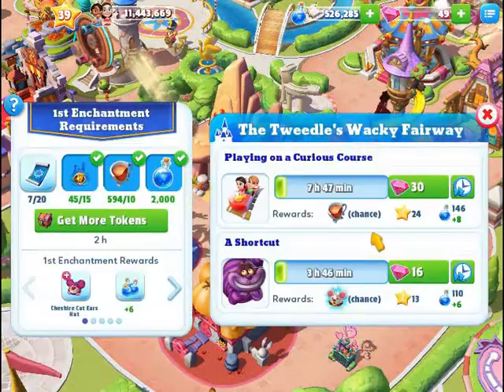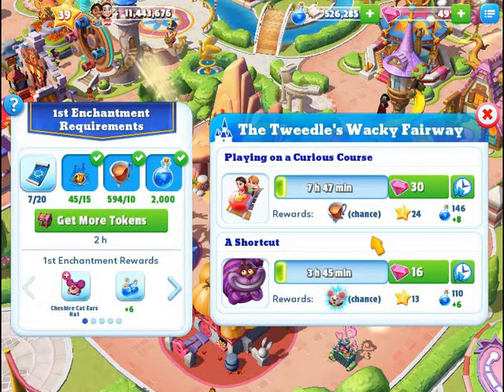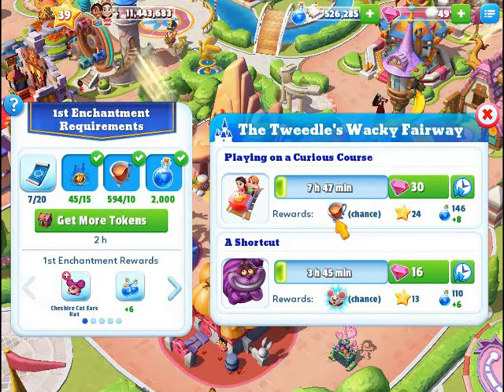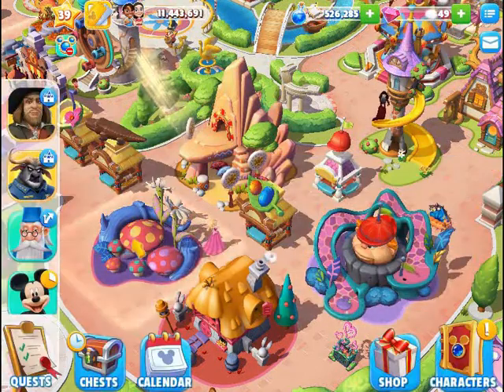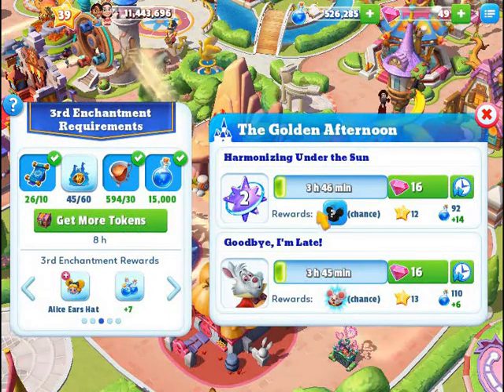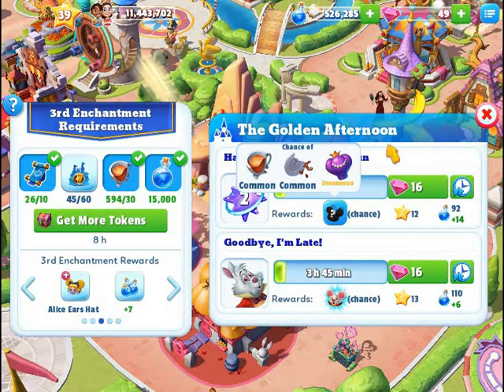The Tweedle's Wacky Factory — I do have that one, but it's not leveled up at all because it was in storage. It is getting the common token, which is the half cup. White Rabbit's House was also in storage, so I didn't level it up at all, and it's getting the half cup. The Golden Afternoon I was able to get leveled up and it is currently at level two — currently working on Cheshire Cat, Mad Hatter, and the common token.